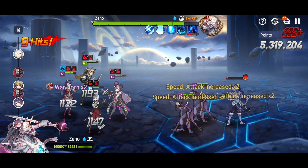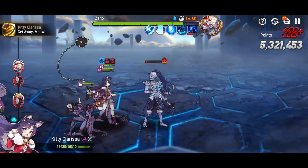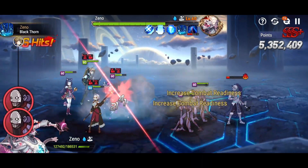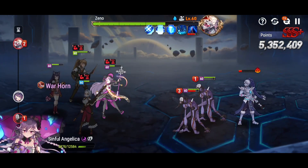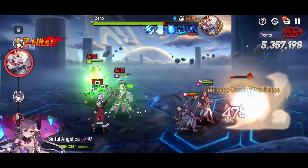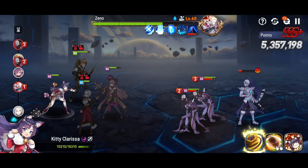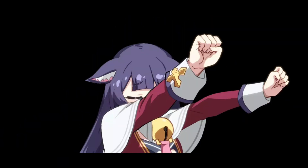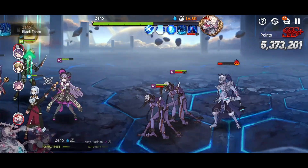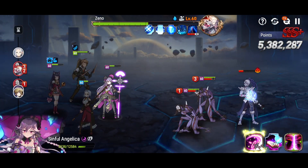Every time you hit Xeno he CR pushes, and those adds can cause a lot of problems — they have provokes and silences in their kits. Normally it's a good idea to take them out, but we've got so much damage between Sigrid and Cid that I think we can just power through and drop Xeno quickly. I want to get a little closer to the break phase before I use Sinful Angelica. Kitty cycles so fast I'll pop her S3 just to get rid of debuffs. Sinful Angelica does not have fast turn cycling, so try to sandbag her skill as close to the break phase as possible — maybe even launch it inside the break phase.